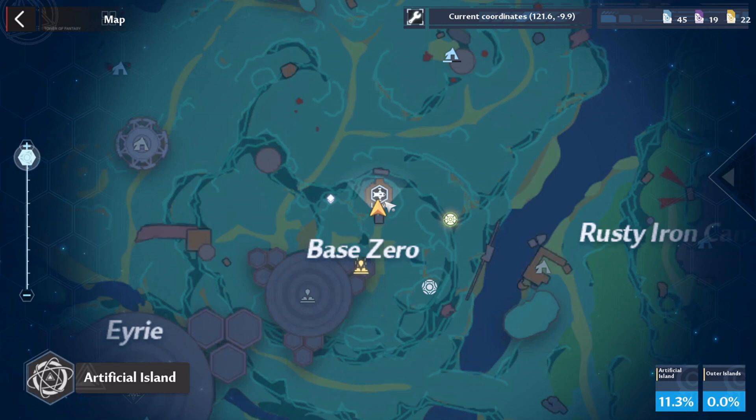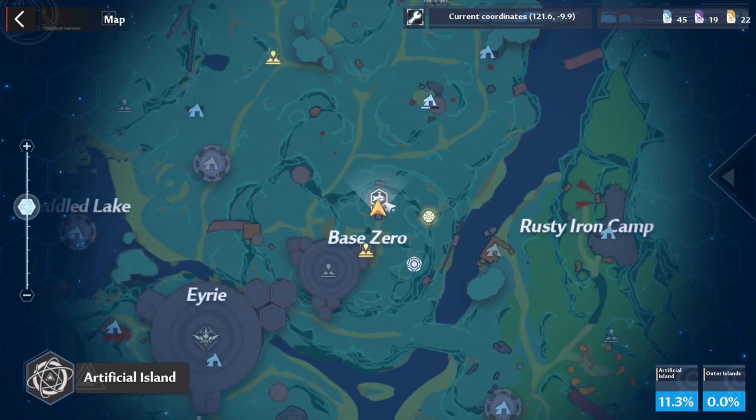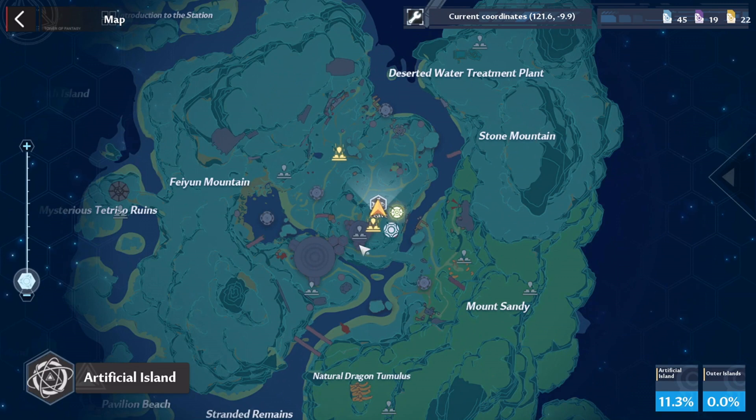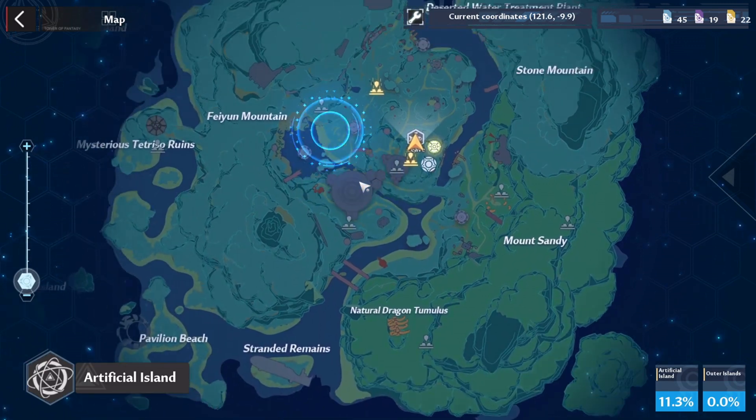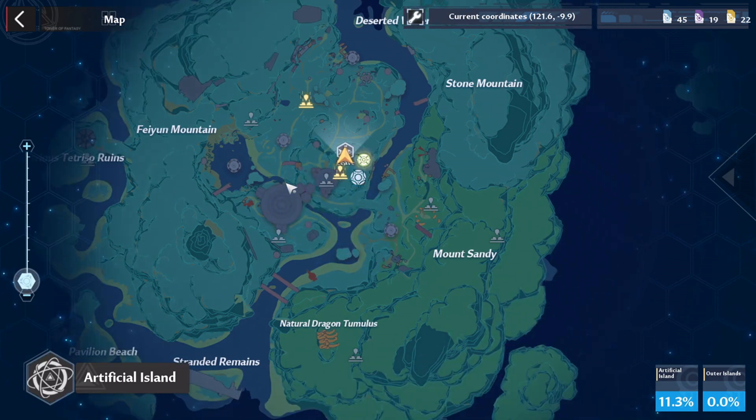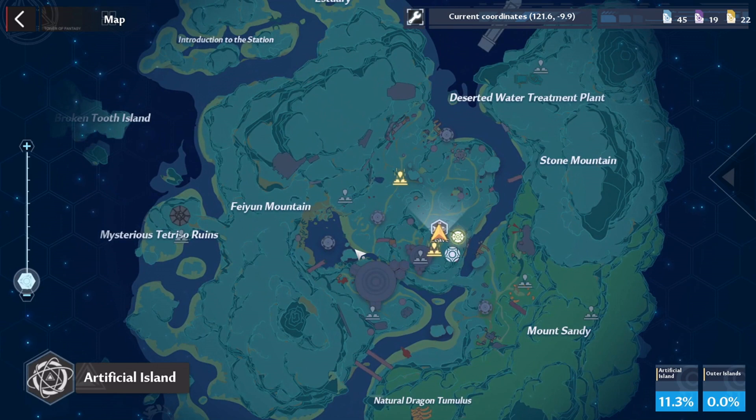How to get a house — I'll come to that in a minute. This is Artificial Island in front of you. It's actually pretty huge, with lots of things to discover, boxes to open, and mobs to kill. This is the map of Artificial Island — you can discover different teleportation points right here.